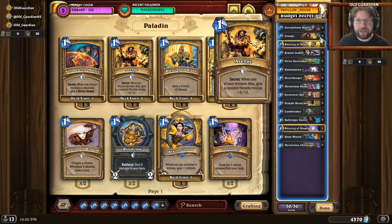And not only that, but also Avenge returned back to standard format. Secret: when one of your minions dies, give a friendly minion +3/+2. So they together form a very powerful combination.